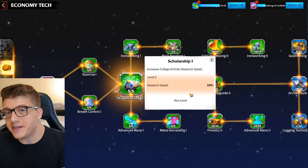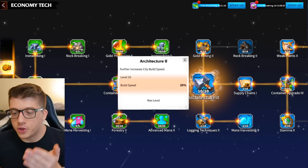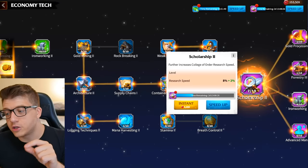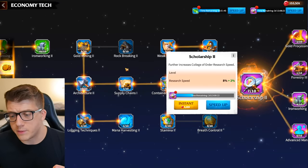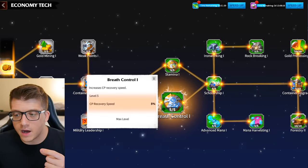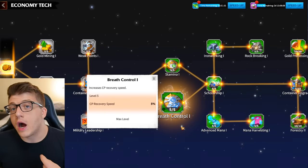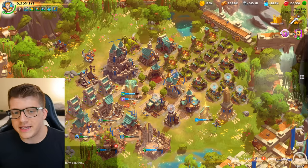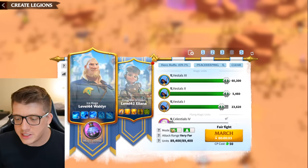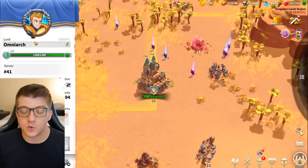Next, rush Scholarship 1 to level 5 as fast as possible so all future researches are 10% faster. Then Architecture 2, which gives 35% building speed that applies to every building upgrade forever — that is massive. Finally, Scholarship 2 is very expensive and you probably won't need to worry about it for your first 1 million power, but it's your next goal after that. In between those, if you have nothing else to focus on, work on Stamina and then Breath Control in that order.